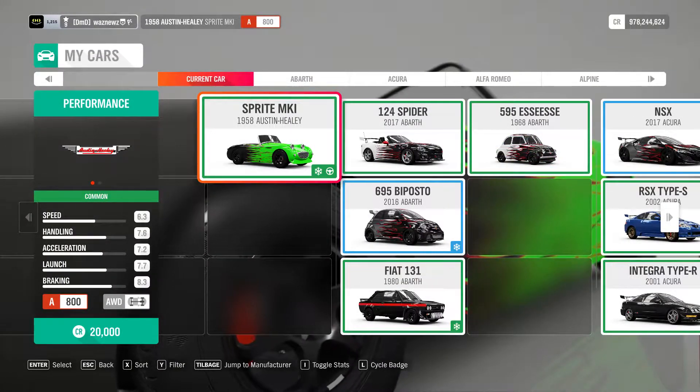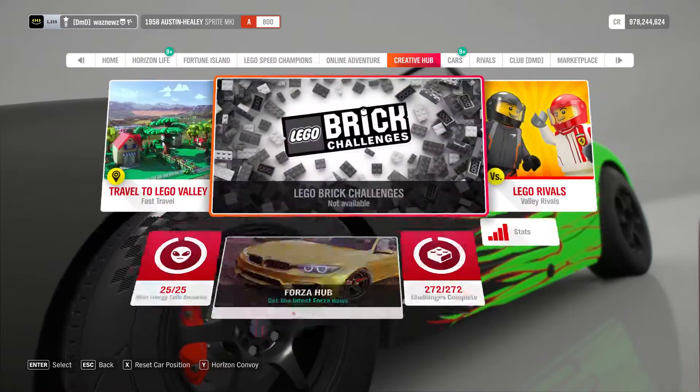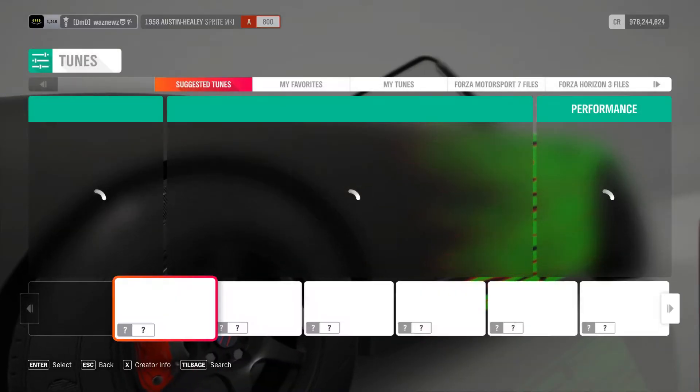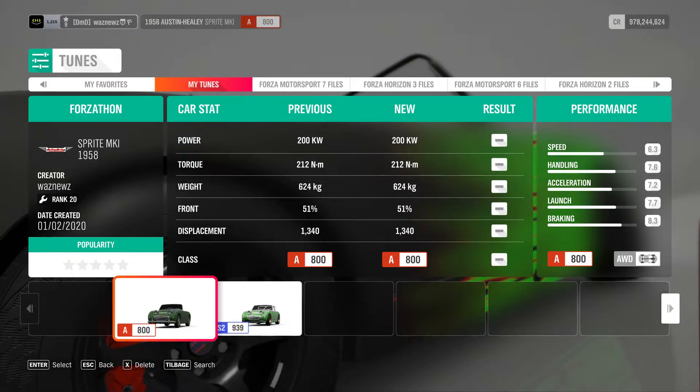I was, of course, in the 1958 Austin Healey Sprite Mark 1. And the tune I'm using is this one — Forcathon. Remember, if you use one of my tunes or indeed one of my tracks, please remember to like it. And the same goes for the video. Don't forget to subscribe. Thanks for watching. Bye.